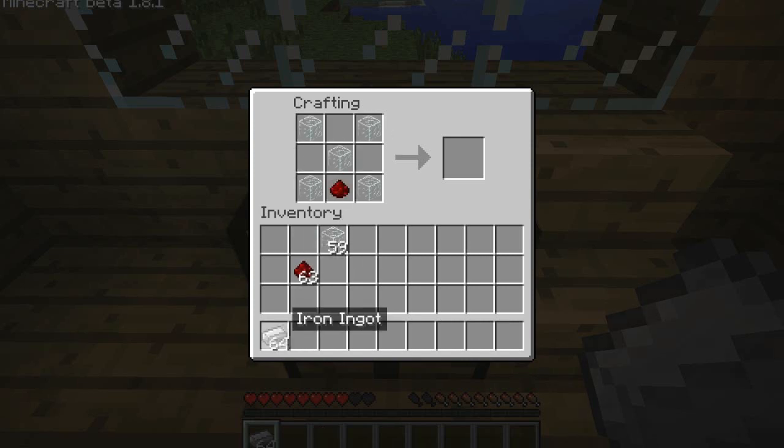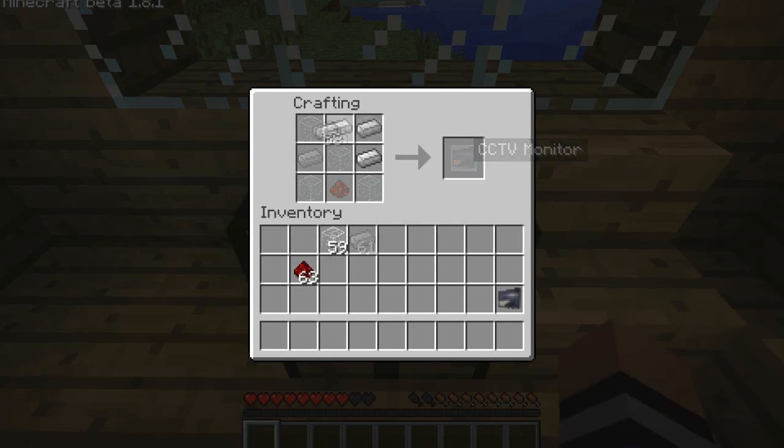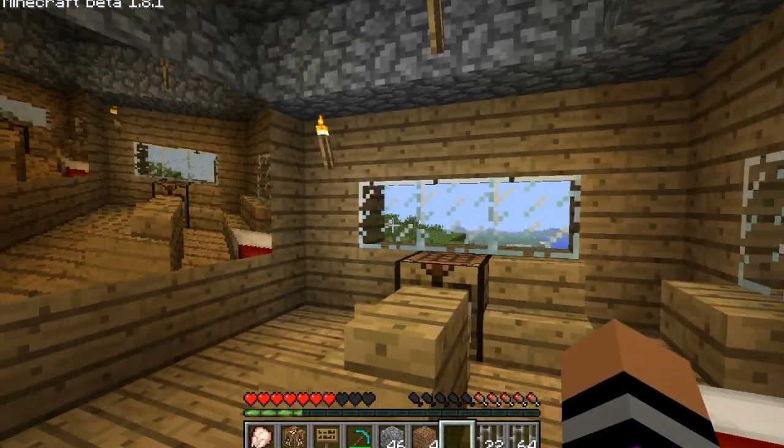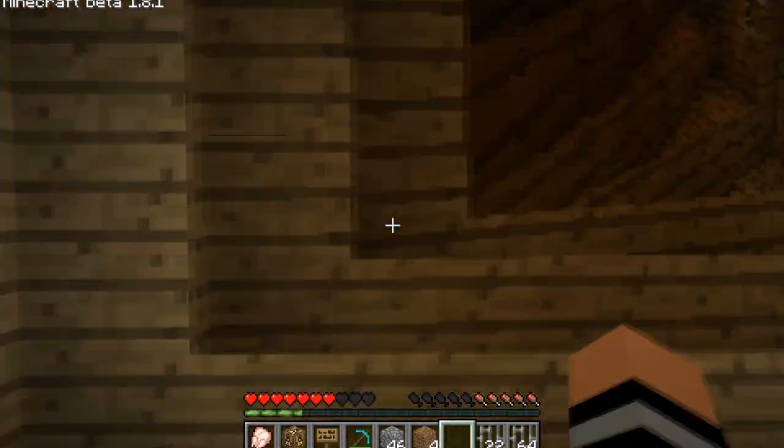Hey it's Jordan again from AwesomeSquareWave and I've got what is probably the coolest mod I've seen so far, the CCTV mod. It adds cameras and monitors to the game so you can easily spy on your hostages. When multiple cameras are placed you can cycle through them by right clicking on the monitor.